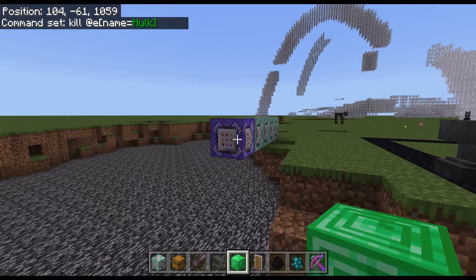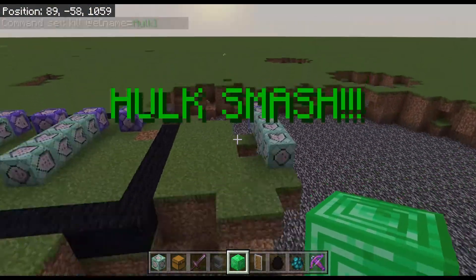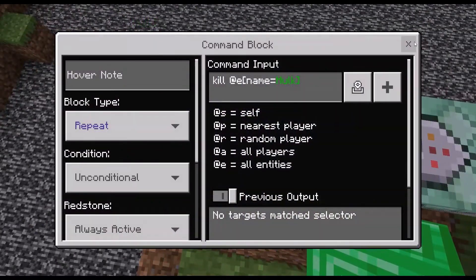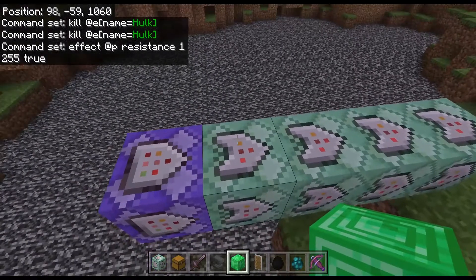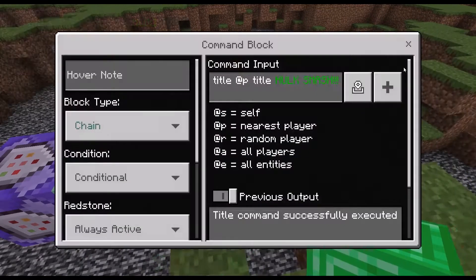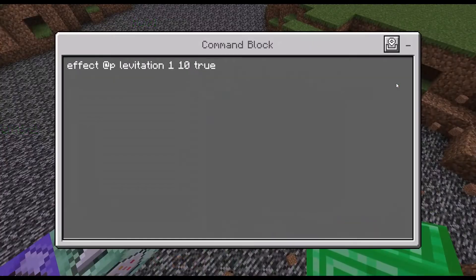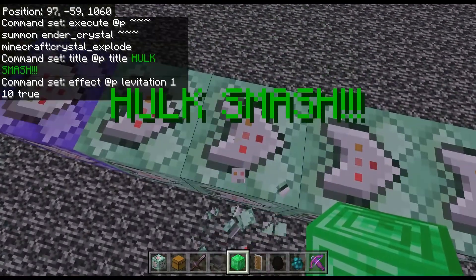There is another thing I forgot to mention earlier — I even made Hulk. I'm quickly gonna show you how to make this. This is the name of the item I'm currently holding. You could make it anything if you wanted to. So the player doesn't get damage from the explosion. This one causes an explosion, this one lets the Hulk Smash appear, and this is the last one for some kind of boost.